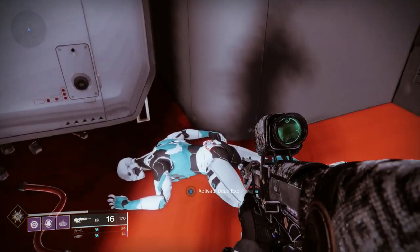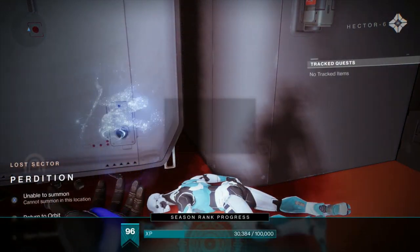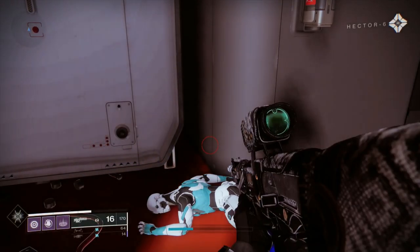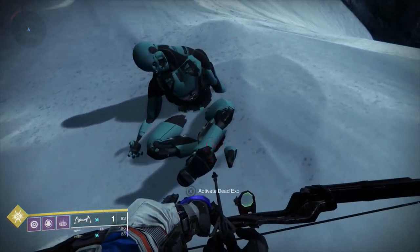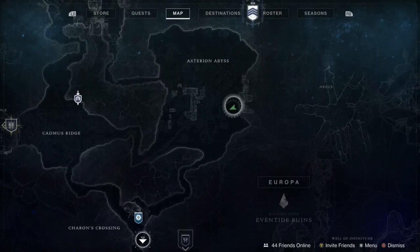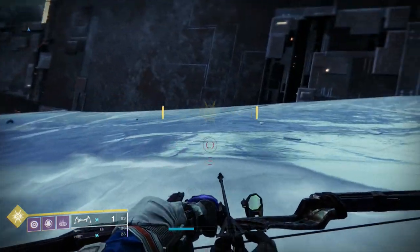There are about seven or eight of these lost exos total, so you can go to whichever ones you want, but I found these were the quickest. In the Perdition lost sector, the cache is right behind you once you beat the boss. The third one I went to was the Asterion Abyss — it's kind of buried in the snow, just to the right as you're going up to the entrance to the Nexus area.